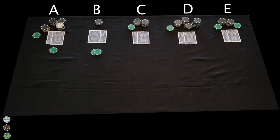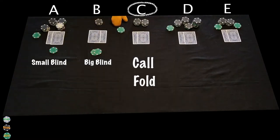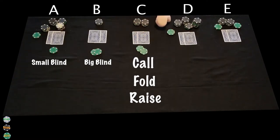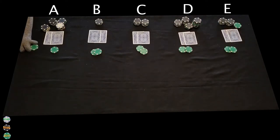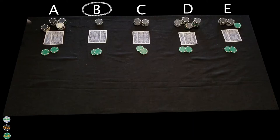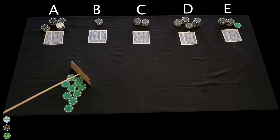We're starting off with the pre-flop betting and the small and big blind are already out. The first to act is player C who can call, fold, or raise. The same goes for D, E, and A when it comes back around to A. I have them calling for this example. The last to act is player B who can check or raise — they'll check for this example. Once all the bets are made, the money is put into a pot.